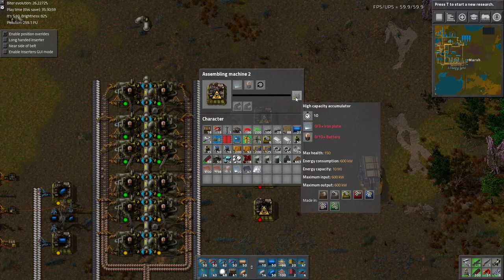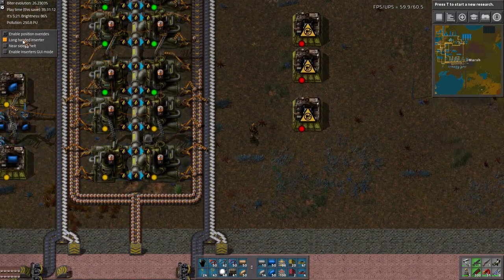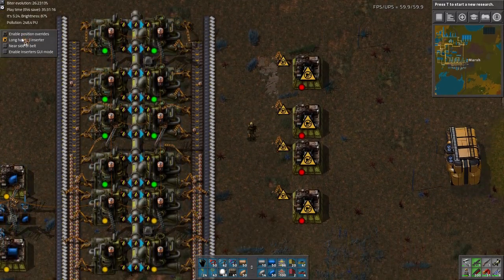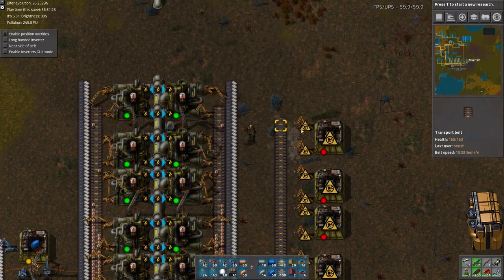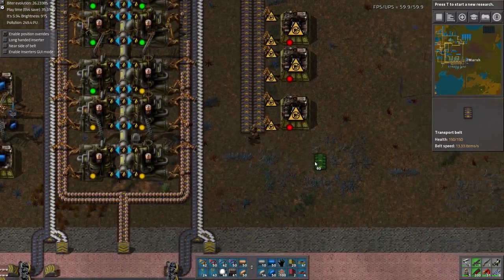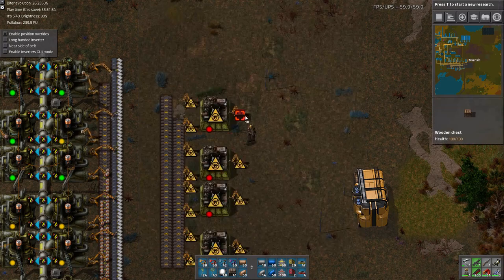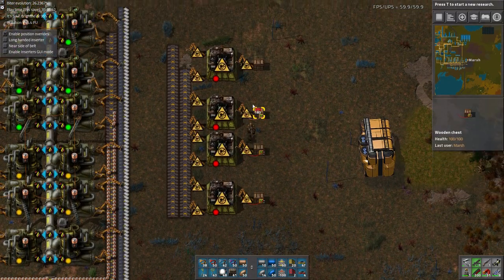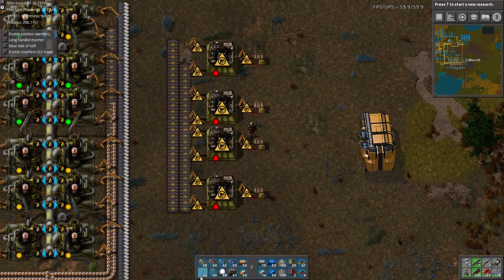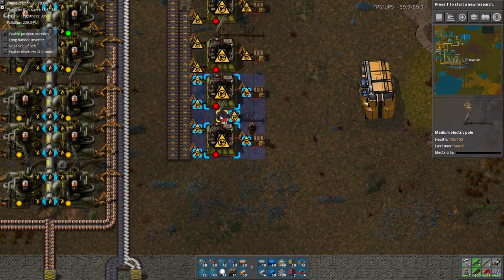The input is going to be batteries and iron. One yellow belt will be fine for batteries, and one yellow belt will be fine for iron. Iron is going to come in on the outside; batteries are going to come in through the inside. The output goes into boxes that are limited based on the circuit. Since these are all the same, I'm going to connect all these together. Let's put the lights in — we have power and lights, and they're all going to be connected together so the totals are added up between them.